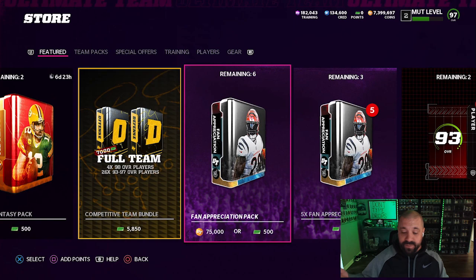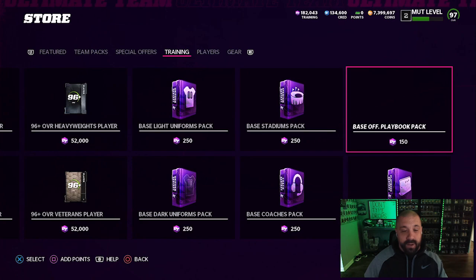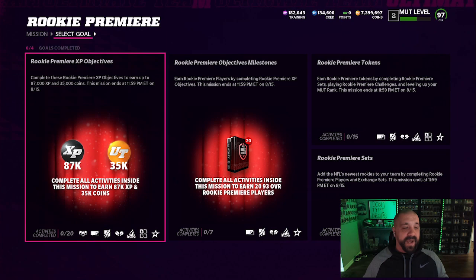Whether it's the 75,000 coin Fan Appreciation packs or the money-based ones, either option is going to be good for content for those exchange sets. There are tons of other packs under the player section as well — those will help with exchange sets, though they're more limited for earning 93s specifically. It's going to be a very interesting day on the market.